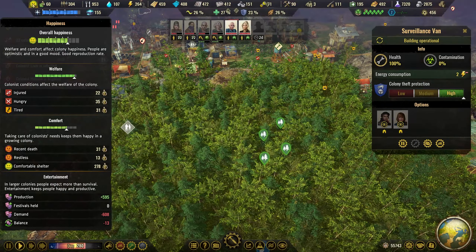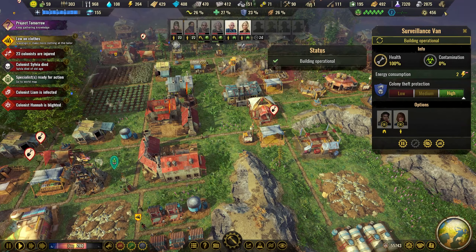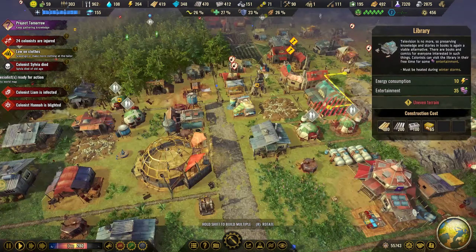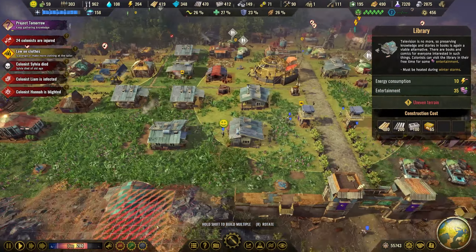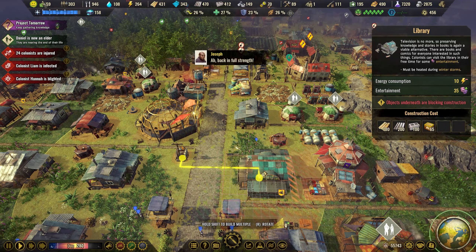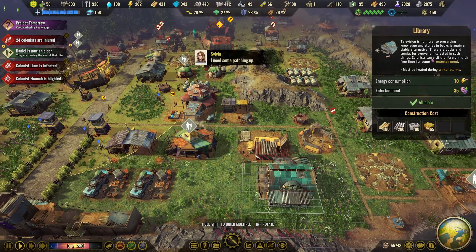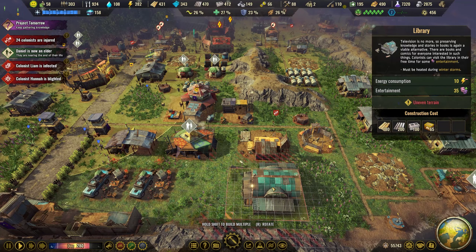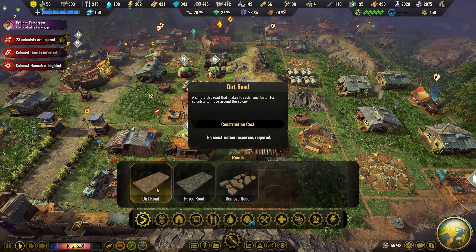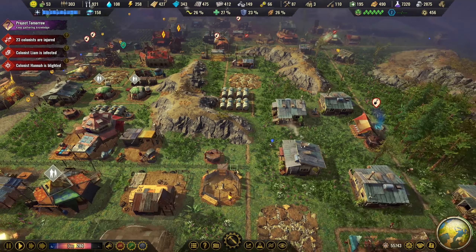Recent death — they are restless. Our negative balance is negative 13. Let's build more libraries. Let's see if we can have a library here at the entrance. We have no power here, and no power here either. We're not going to have too many of these, so I'll place it here and get some power in this area. I haven't even built these — it's sloppy.